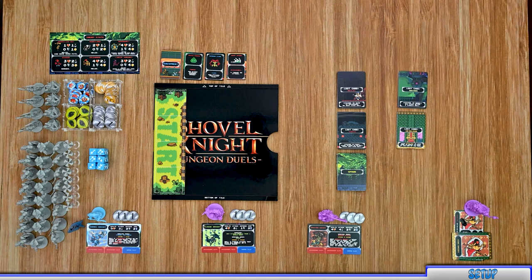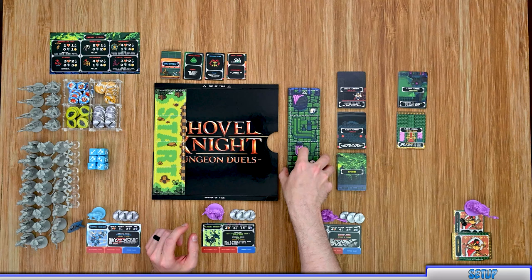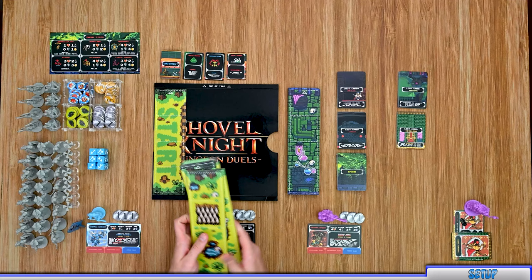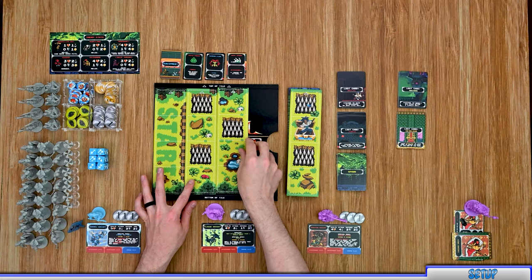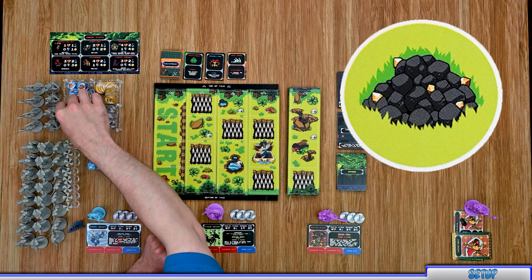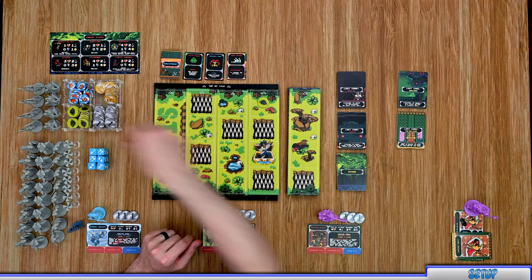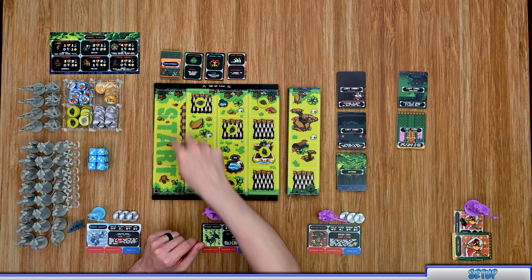Grab the start tile and place it on the far left side with the arrow pointing up toward the top. Next, grab the boss tiles — each boss has their own set of five tiles. Shuffle those up and place them face down on the right side of the board. Then grab the rest of the planes of passage tiles, shuffle those, and place them face down on top of the stack. Reveal the first three and place them next to the start tile with arrows pointing up. Place the mound tiles in a checker pattern starting on the far right tile. You will not place any on the start tile.